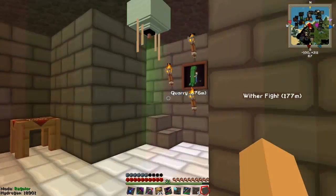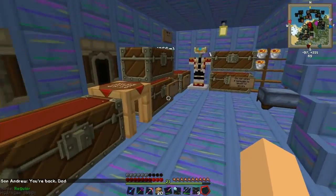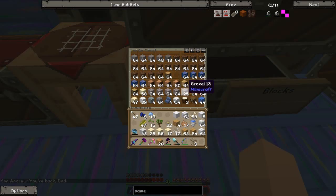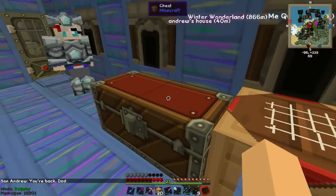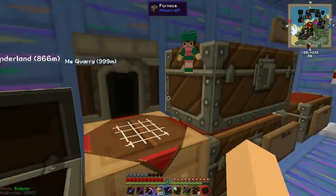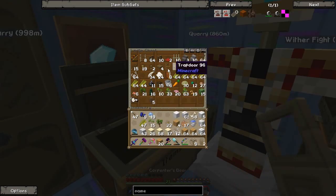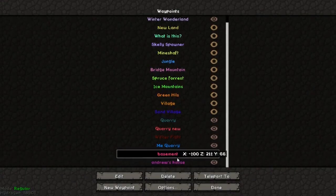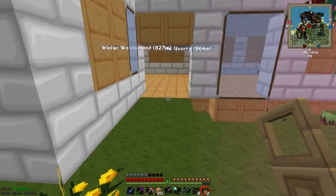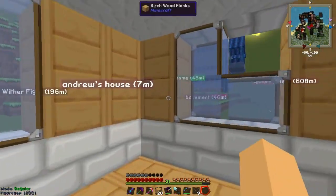So let's go upstairs and grab some doors. For the main entrance doors I'm going to use carpenter's doors, because they can't access them and can't get hurt. So we have them. We can make normal doors for the balcony. Let's teleport to Andrew's house, put the doors, and we're going to change them later.